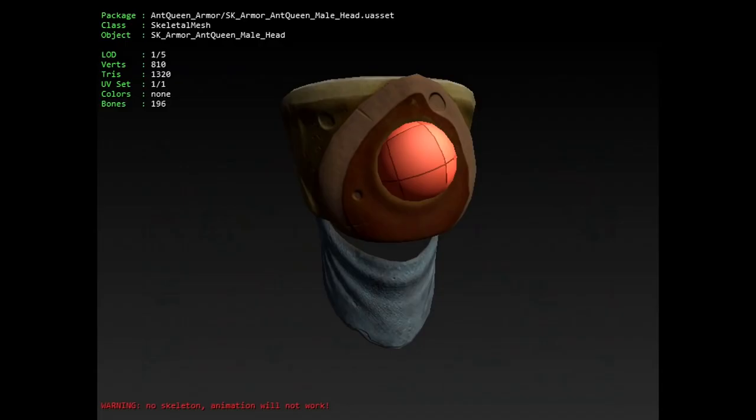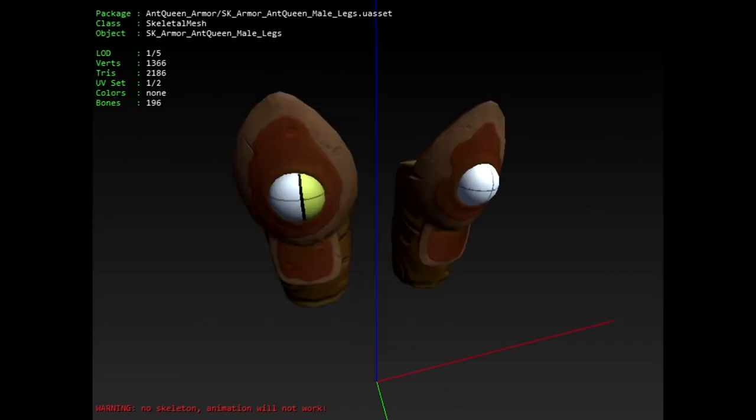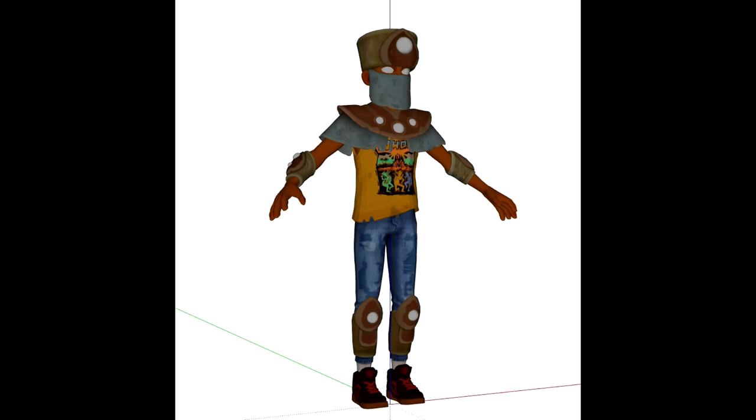Obviously we'll take a look at the armour a bit later as well, but this is what the ant queen armour set is going to look like too. So absolutely no brown ants, but certainly another ant hill in the upper yard with the ant queen maybe residing there.